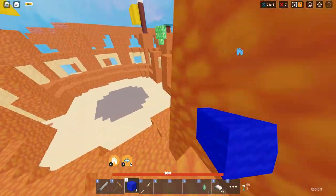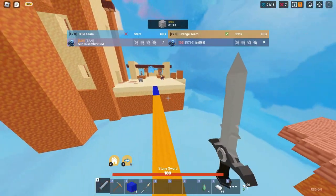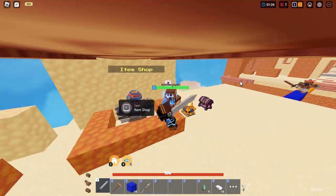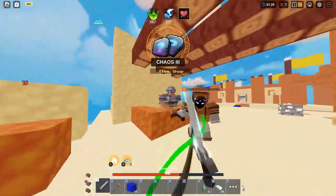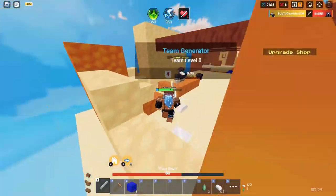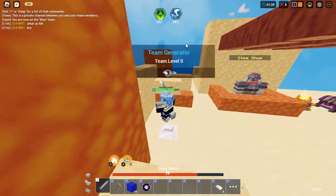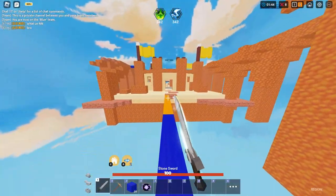This guy got armor but look what I'm doing — if he comes on me I'm gonna do this. Nice — lifesteal! Dead! Cooked, completely flawless. Still iron armor April, I got static and lifesteal. This guy is so cooked.